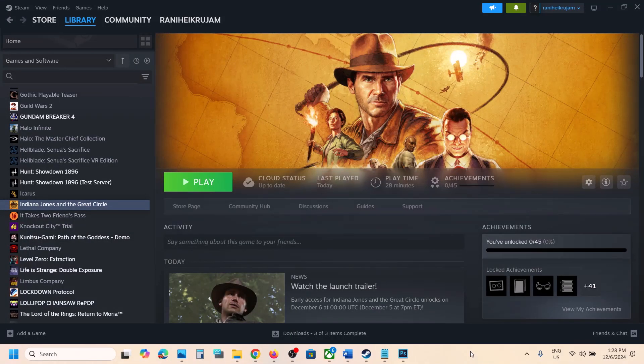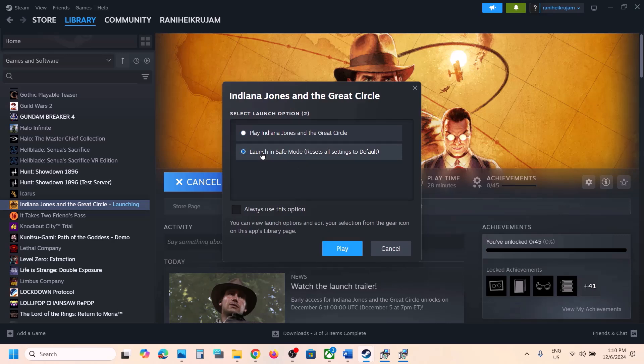Hello guys, welcome to my channel. Today in this video I'm going to show you how to fix when the game is not loading on your Windows computer. First of all, before performing any troubleshooting steps, click on play and you will see 'launch in safe mode', so you can just try launching in safe mode.